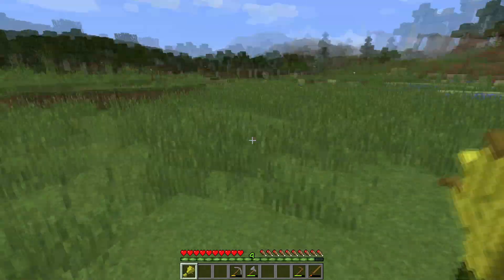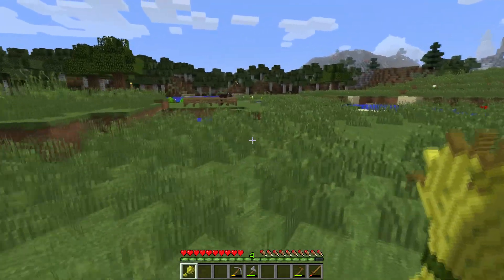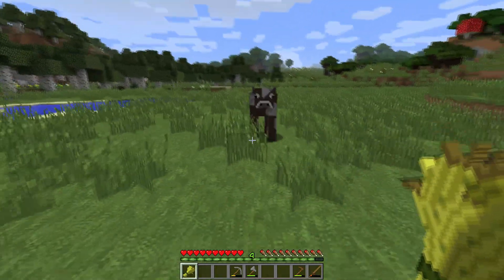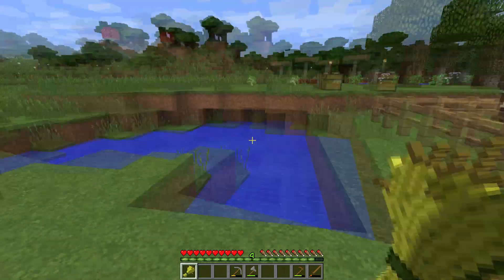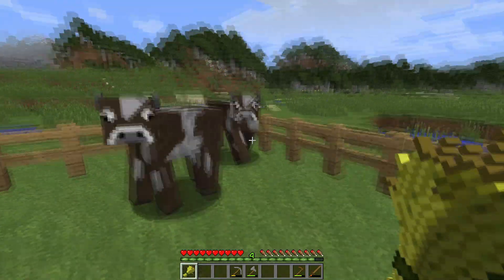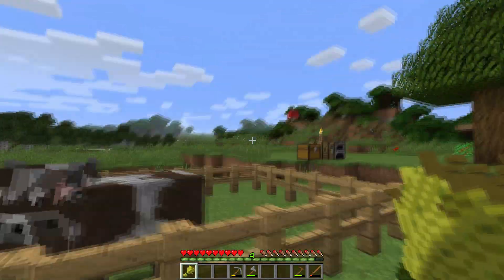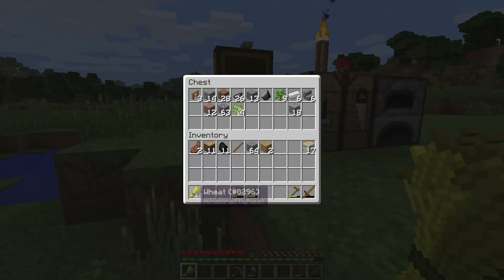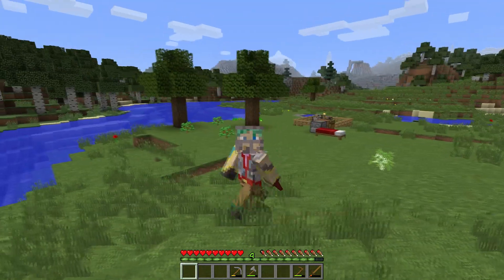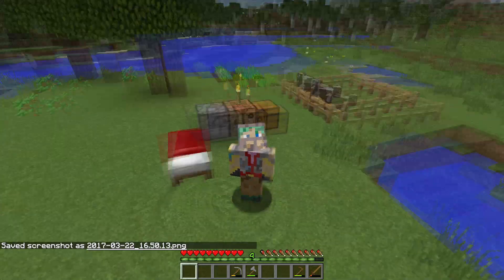One thing you may know if you've watched my gameplay before on my other channel: I don't usually kill a bunch of the wildlife. I kind of just bring a few animals from the wild and then breed them and slaughter those ones, so the wild animals are sort of protected. I don't know why I usually do that, but it's just something I do. I'd say that's a decent start — not a bad episode one, right?